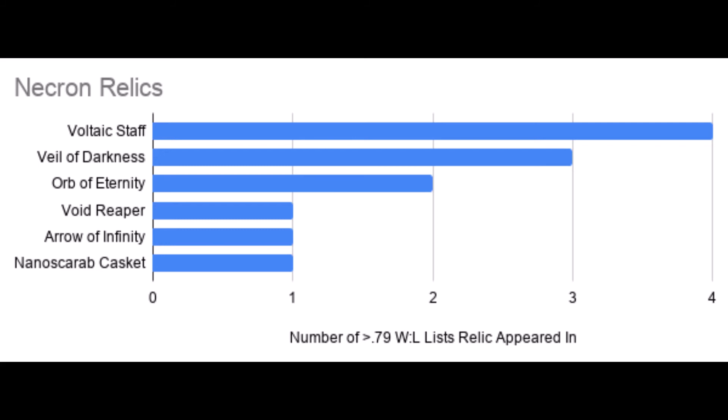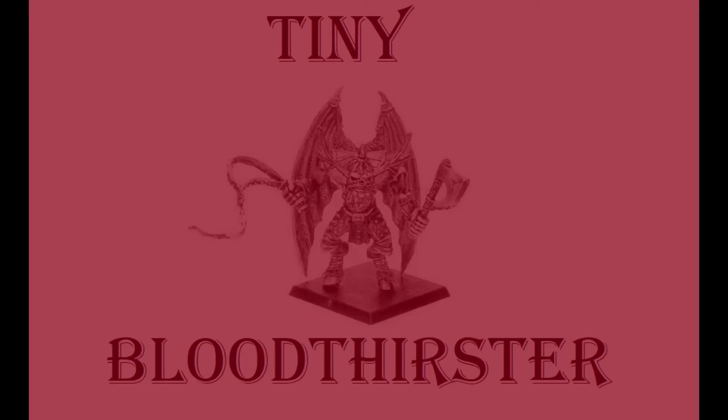More variety of opponents means the game's a lot more fun and immersive. That covers it for today's episode. The data for today's events came from Vastress Autumn Bash 2020, Renegade Mini GT, South Georgia Havoc GT, and WATC 2020. If you want to look at the lists yourself, you can check out the first three on Best Coast Pairings and WATC 2020 was on Down Under Pairings. Let me know in the comments what you think. All the charts from this episode are in the description, along with a link to my Patreon. So until next time, peace out!